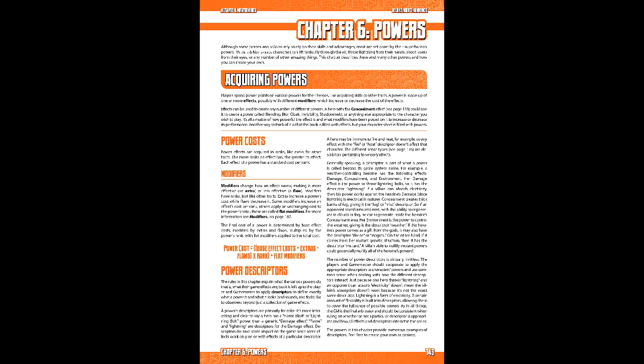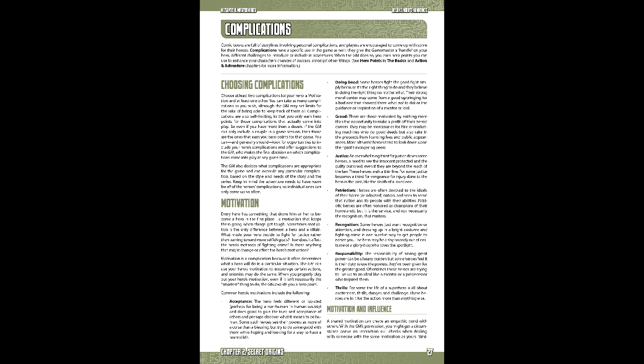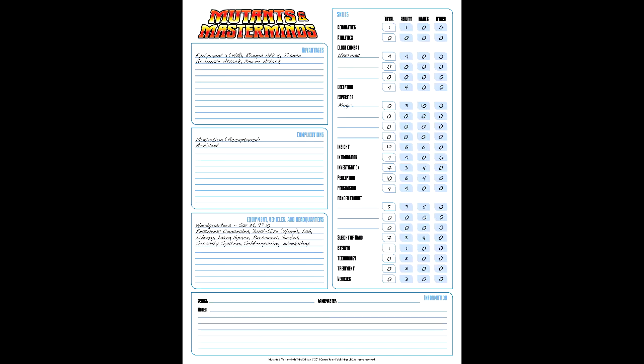Fourth is powers — the abilities and techniques available to heroes. This is the most crunchy part of the process, with costs varying depending on the base effect, modified by extras and/or flaws, and then multiplied by the rank, as well as any flat modifiers. We'll be spending 24 points on ranged damage with 8 points on alternate effects, 27 points on flight 4, sustained protection 12, and impervious 6, totaling 59 points. Finally, complications — the hero's drawbacks, be they mental or physical weaknesses. Whenever they take effect in play, the player gets a hero point. We'll pick 2 complications: motivation/acceptance and accident.